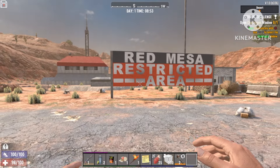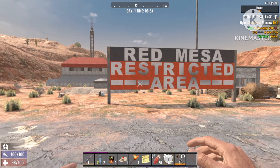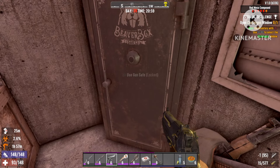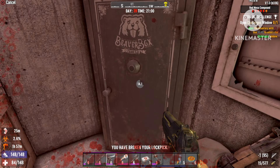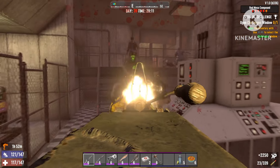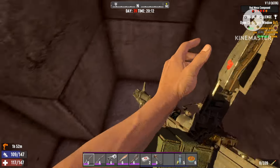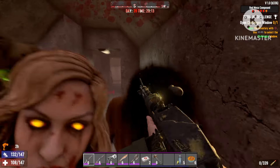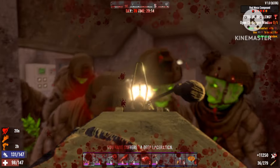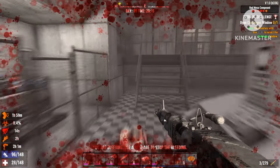Welcome back. Today I'll be showing you how you can cheese the Red Mesa military camp, which is the hardest camp, without having to go through all the trouble. You'll be getting all this loot — a lot of weapons, a lot of ammo — without wasting bullets on tons of zombies. You'll only need a couple of good grenades and some building blocks, about three or four grenades, and you can get all that loot out.